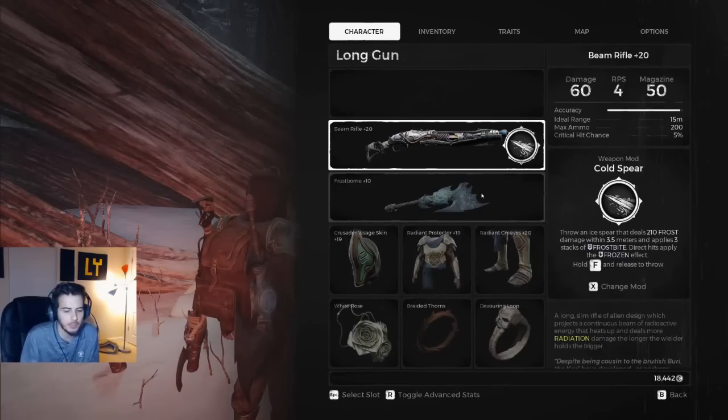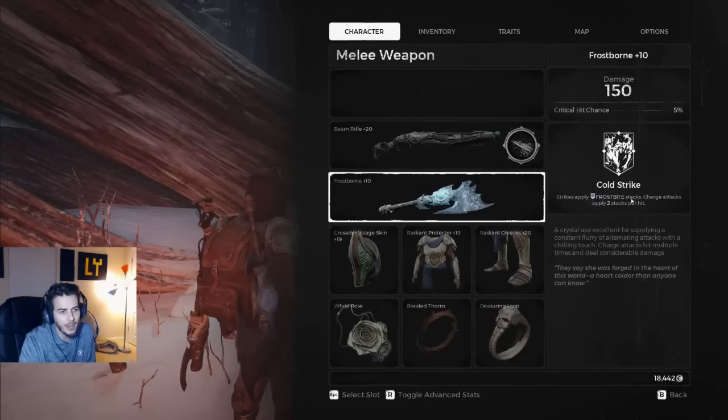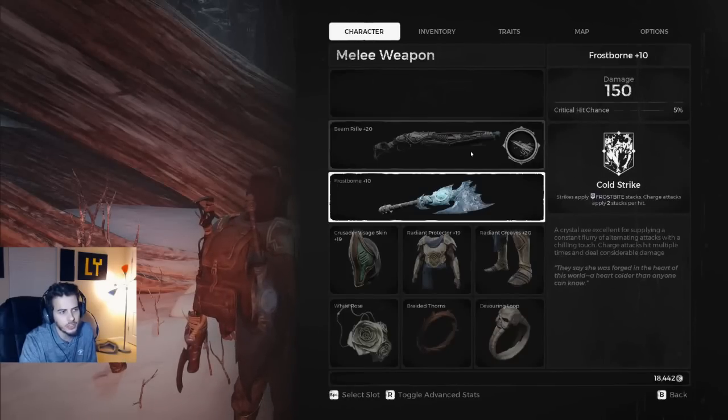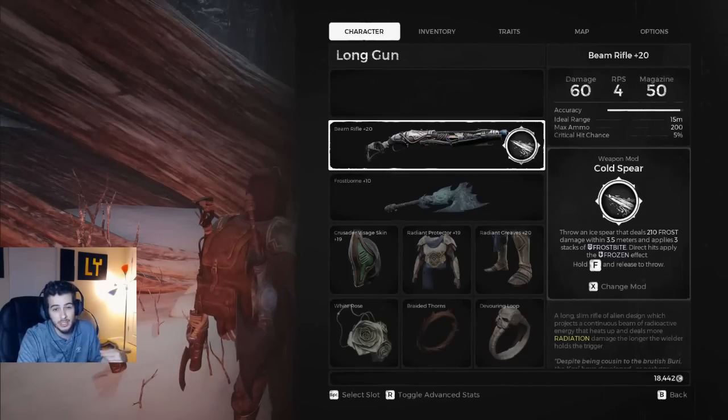Frostborn with the melee weapon — just if you do have to do any melee attacks. But the problem is you gotta build up Frozen. With Cold Spear — boop — you throw it, they're frozen, beam rifle, dead. Crit damage: insane. Based on the numbers I saw, about a 30% increase. I want to get this verified — I want to say somewhere between 20 and 30%. I'm sure it varies based on the build.